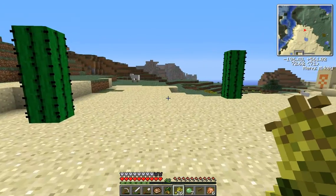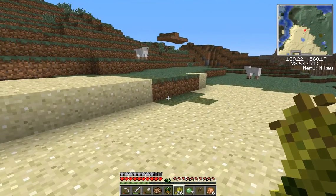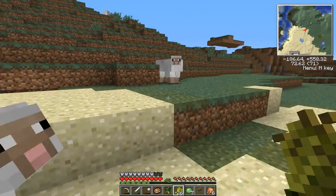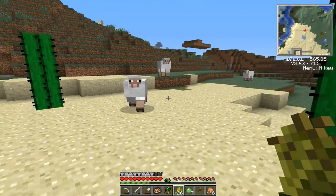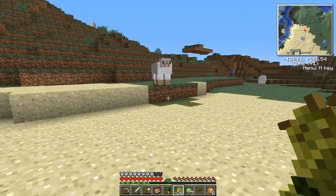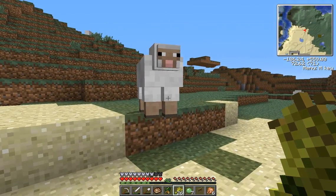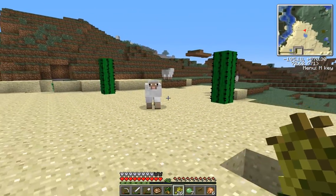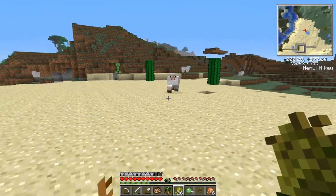Let's see if we can get these guys in here. Come on buddy, come on down, right here. I always lose one — look at his eyes, it's so funny, they're kind of like backwards or something. All right, I only have one, I don't know why.